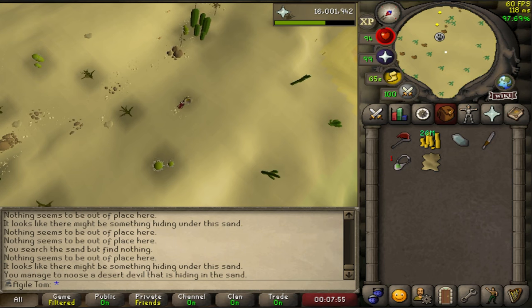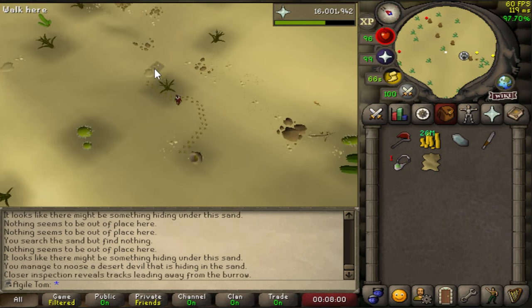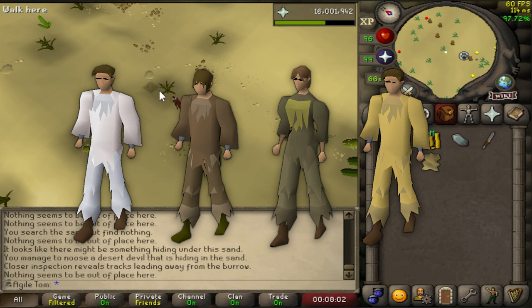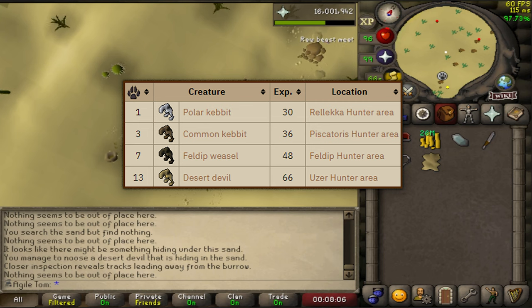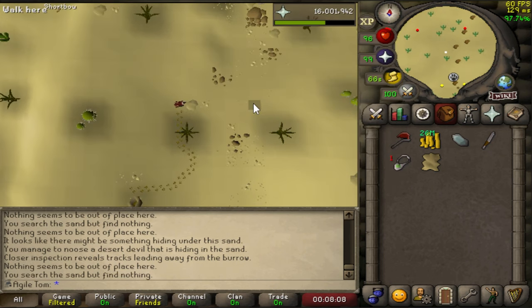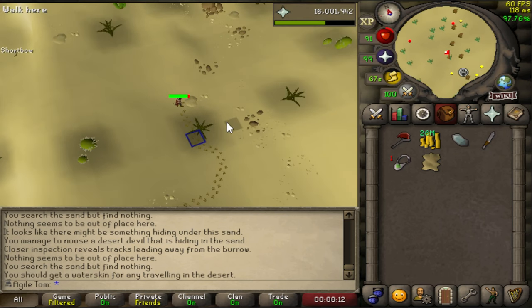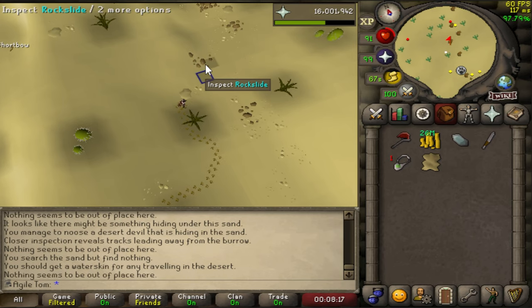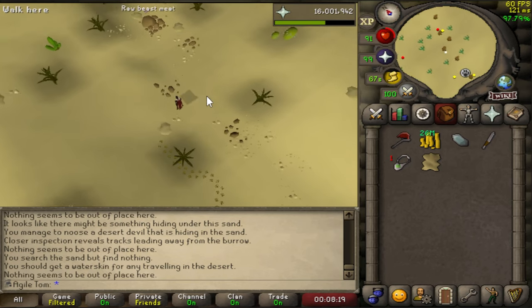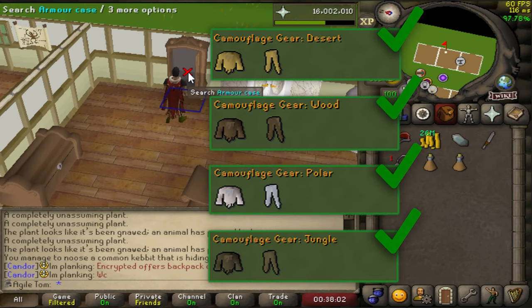Next are some outfits you might not know even existed and have probably never seen in game: the camouflage outfits that come from the tracking method with hunter. These outfits are pretty much useless — hopefully Jagex will update those with the new hunter guild. This hunter method is pretty excruciating in a number of ways. Please update this before the hunter guild. But here are all four of them: completed, completed, completed, completed.